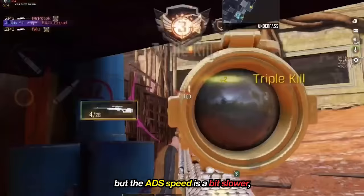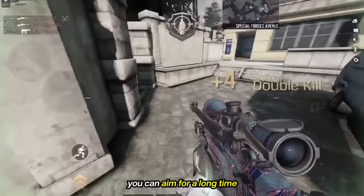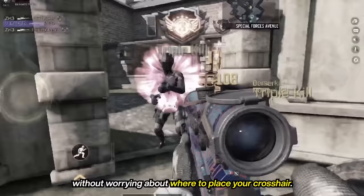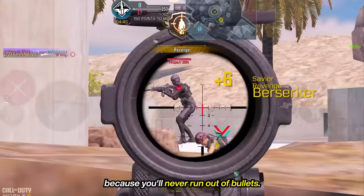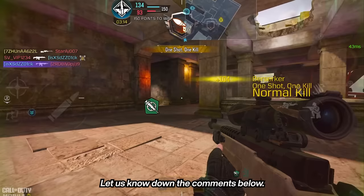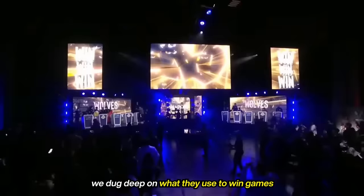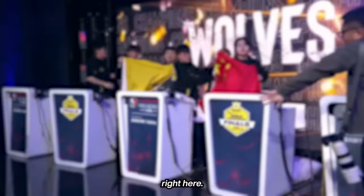The ADS speed is a bit slower with bullet return, but you might not even notice it. Without a visible laser, you can aim for a long time without worrying about crosshair placement, and you can hit amazing shots because you'll never run out of bullets. Let us know what you think — are you hopping on the Tundra wagon? Let us know in the comments below. If you're a fan of pro players, we dug deep on what they use to win games and you can use them too. Thanks for watching and I'll see you in the next one.